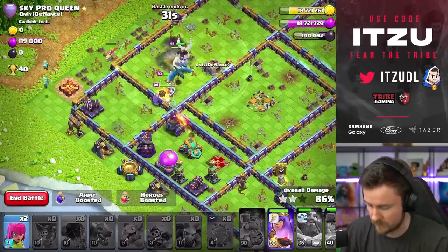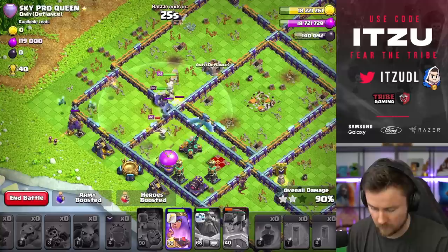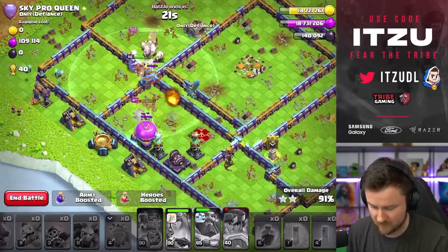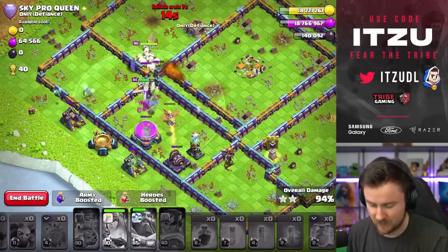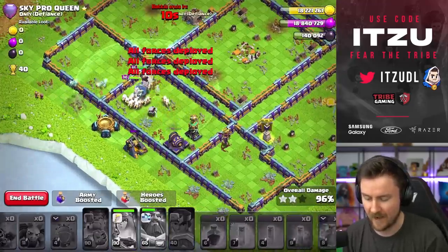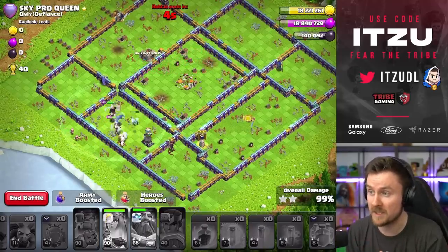Let's use the royalty ability right now to take down the archer towers, with some cleanup minions right there. The queen ability might be needed in just a couple of seconds - come on queen, go for the right wall. 15 seconds left... maybe I used the ability too early. 13, 12 seconds - I think that should be it, that should be our next three-star!